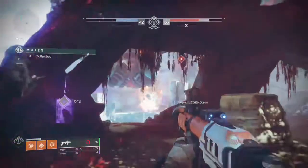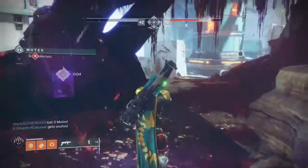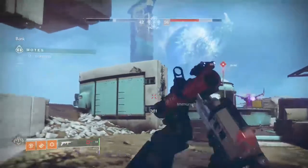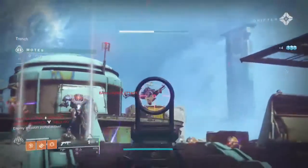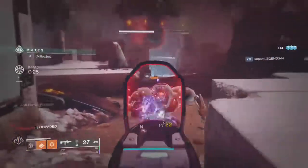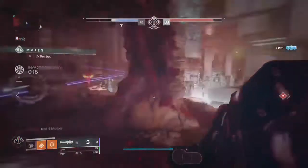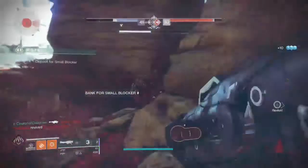Invaders can also impede progress. In Gambit Prime, an invader causes the bank to shut down — especially with the invader armor set — so the defending team can't bank motes. It's best to invade when you already have blockers on the other side. Invaders can also kill enemies carrying motes; those motes don't drop to the ground for teammates to pick up — they're just gone from the map.